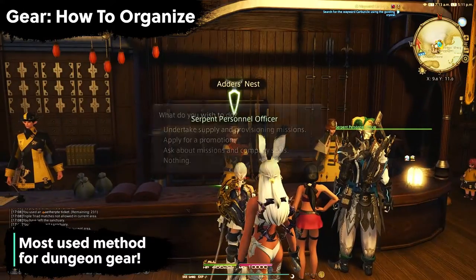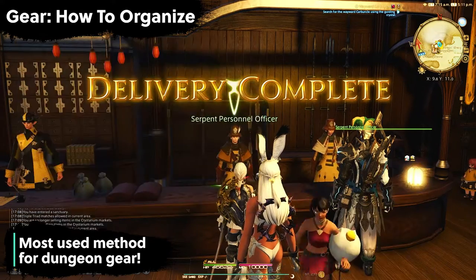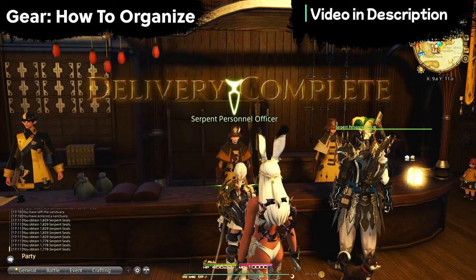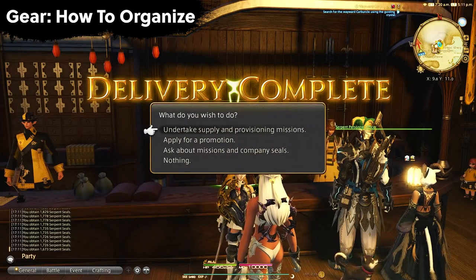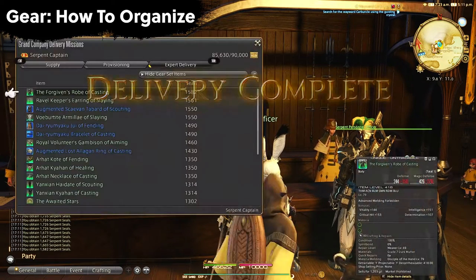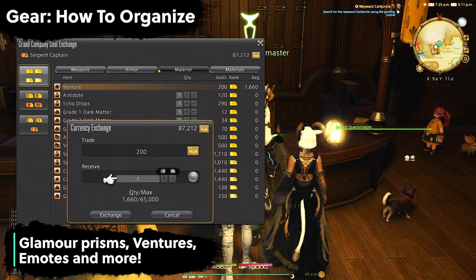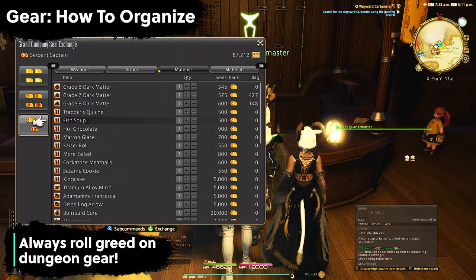Don't assume that just because you don't need it, someone else doesn't. Can I get grand company seals for it? This is where the majority of your dungeon gear goes, as GC farming is very important in Final Fantasy 14. You'll need to reach a certain rank first, but it's important to do because you can be missing out on hundreds of thousands of gil as well as stocking up on very important items like glamour prisms, venture tokens, free teleports, minion and mount coffers, emotes, and so much more. If you're rolling greed on all your dungeon gear like you should be, you will have no shortage of GC seals.